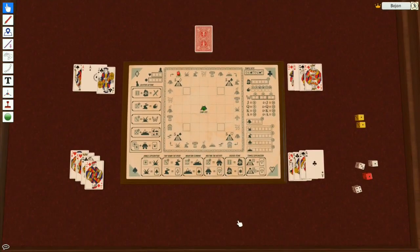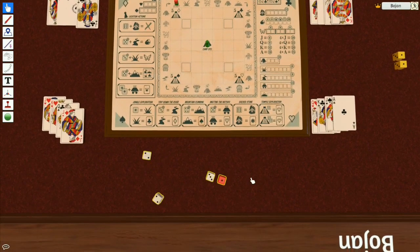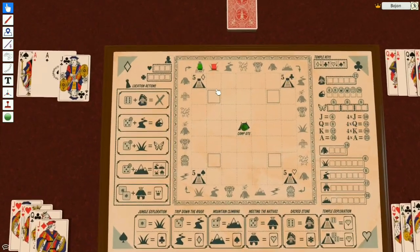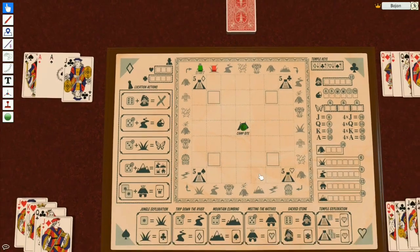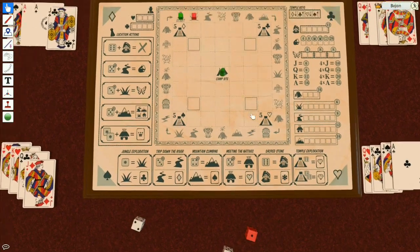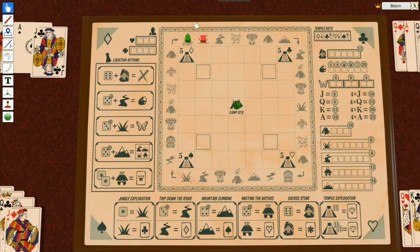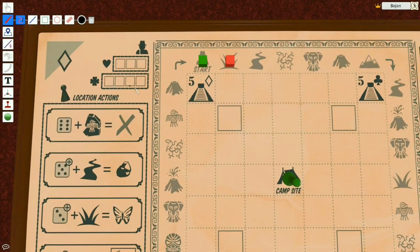These cards are out of the game so they are not part of the temple keys deck. Let's start — we roll all the dice and resolve the event first. The event is gonna move one space, and this gives me an option to draw a jungle wherever I want.